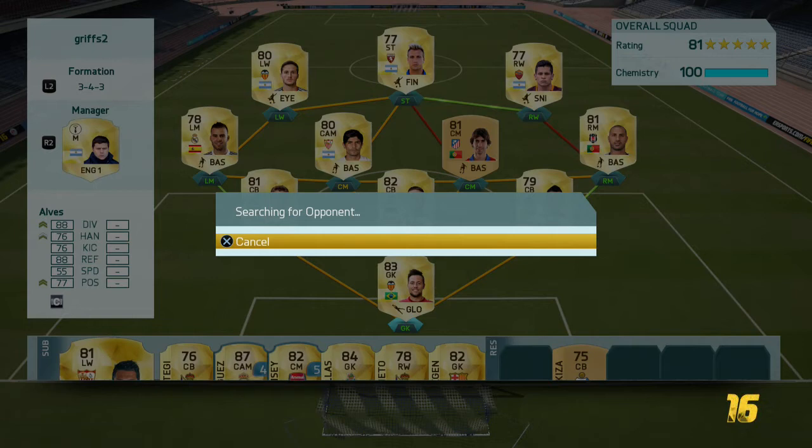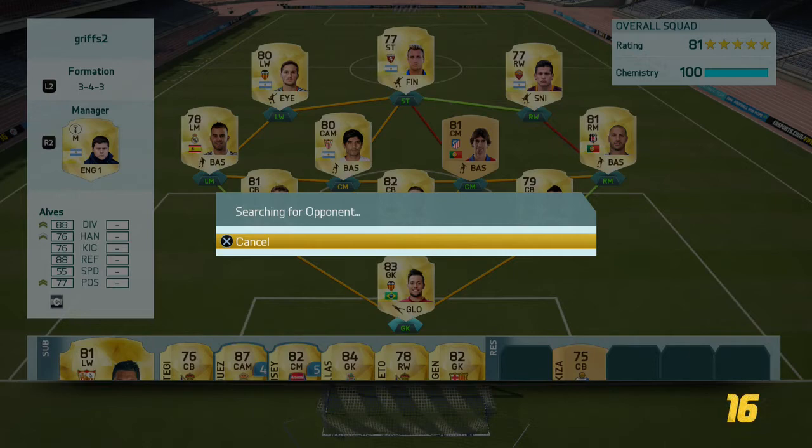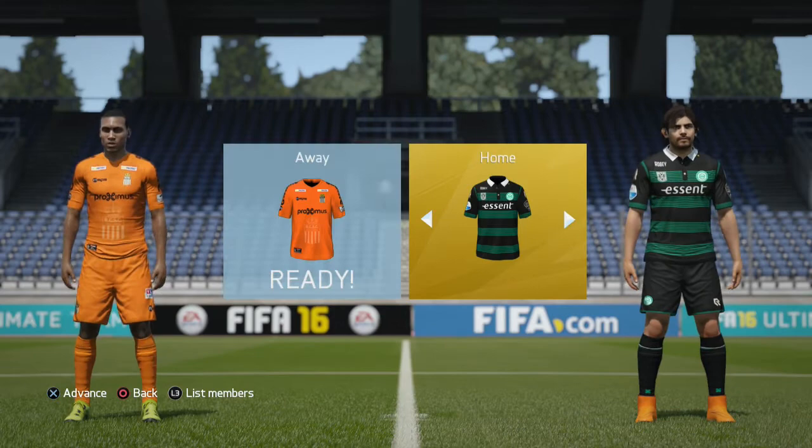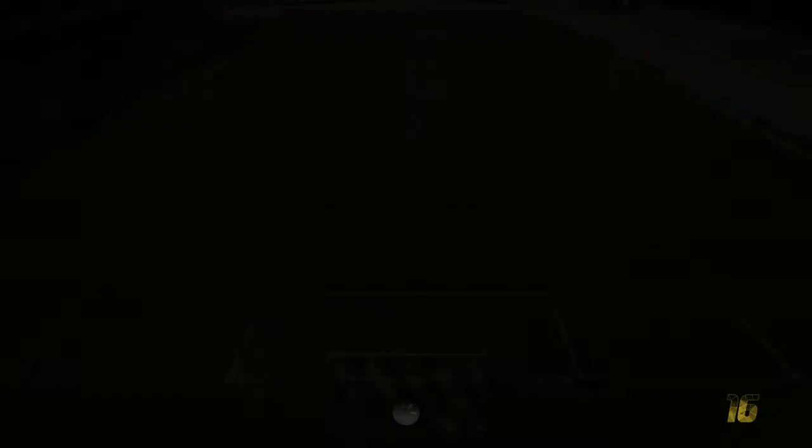Lopez has a strong link to Aturbe, which is great. I've got a new Arsenal jersey for him but I'm going to use the classic home jersey. He's choosing his away kit. I'm really excited — I might lose because I'm not great online, but the opponent has a really good team.